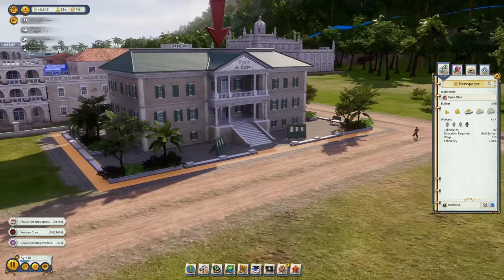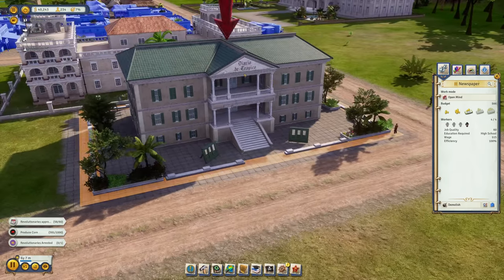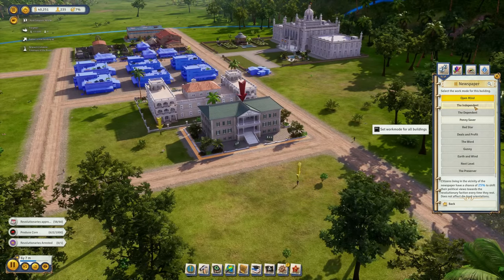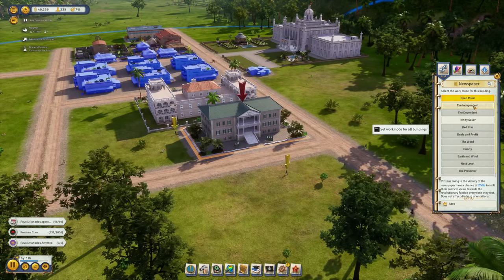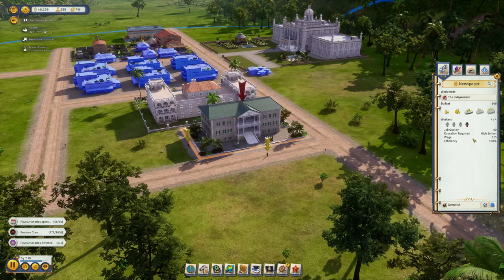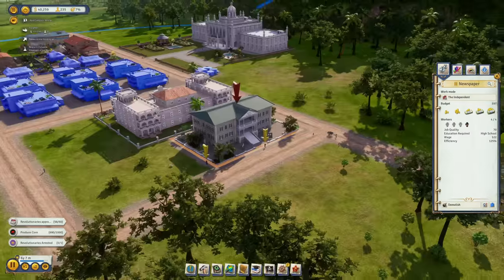The newspaper, 'Diario de Tropico,' is finally up and running. I want to change the work mode to 'Independent' — citizens living near the newspaper have a 25% chance to shift their political views toward revolutionary factions. Let's also increase the efficiency of this one.